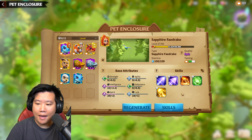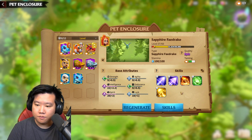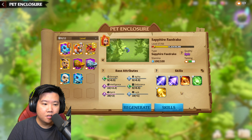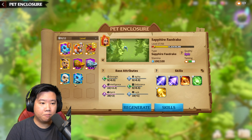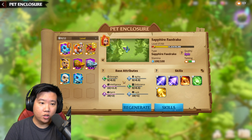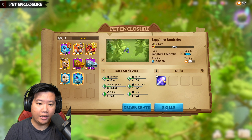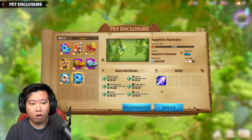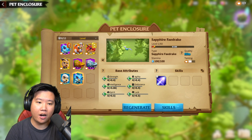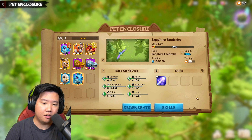Good skill, bad attribute — transfer to bad skill, good attribute. This march is so far. So basically what I'm going to do now, since I can't get this to proc to gold legendary, I'm going to proc this Sapphire Frederick into a legendary so I can capture a bunch of sapphire. And if I get a legendary there, hopefully I can get eight skill slots.